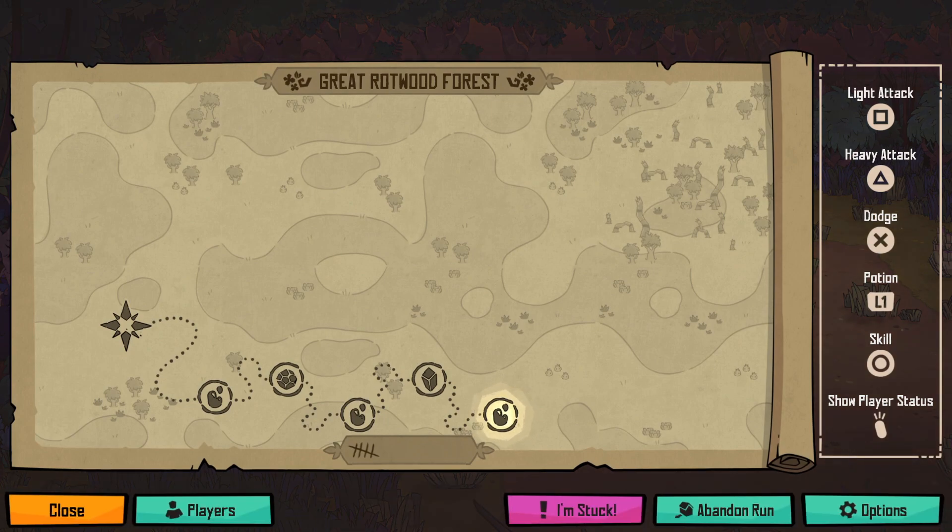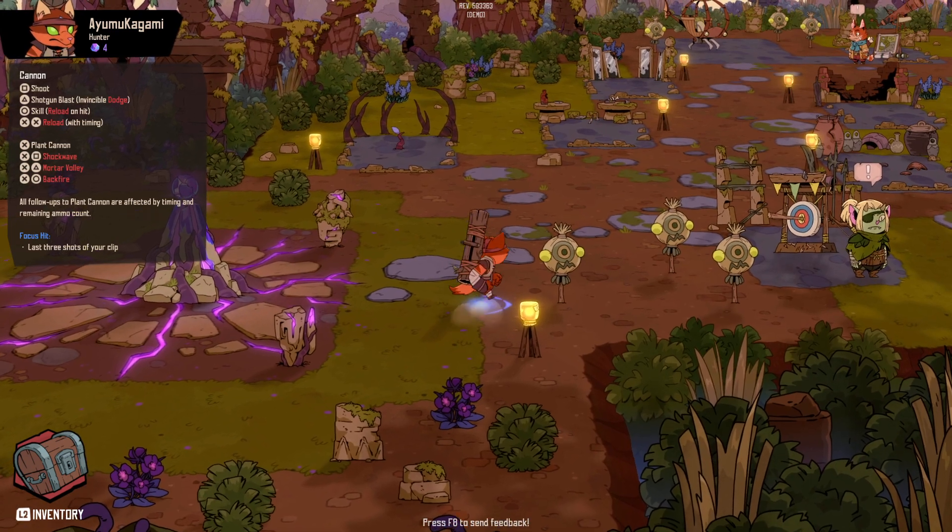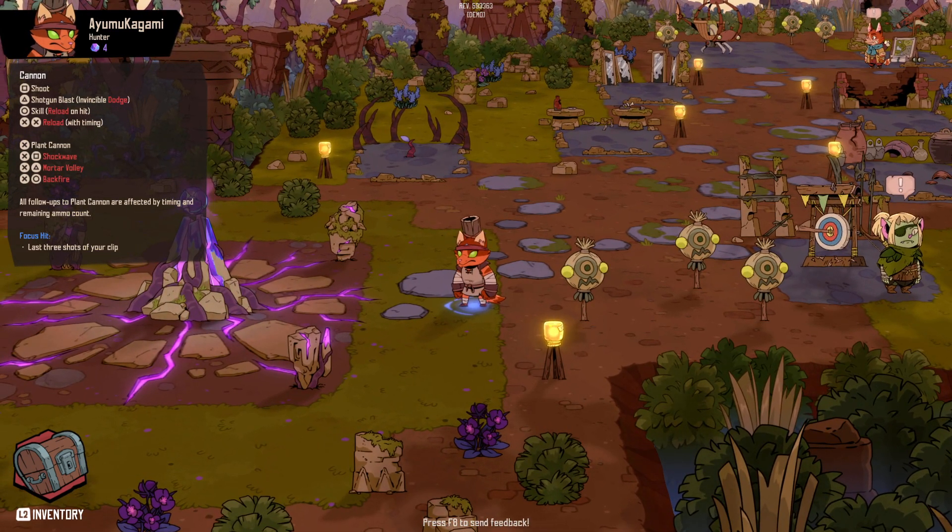You know what, we'll be back in just a second — I'm going to go back to a melee weapon because I want to show off the game better. Alright, so this is the hub area. As you can see right here, it says: last three shots in your clip do increase damage.